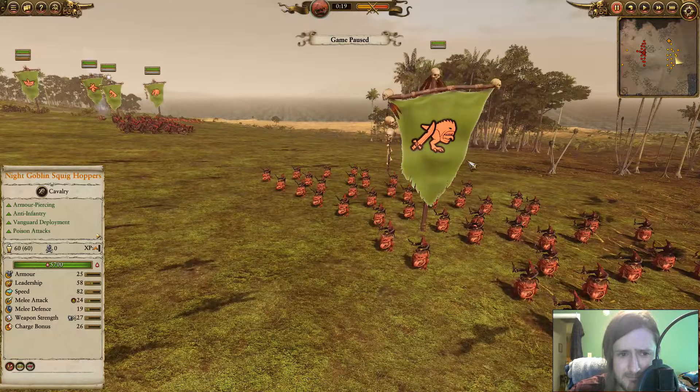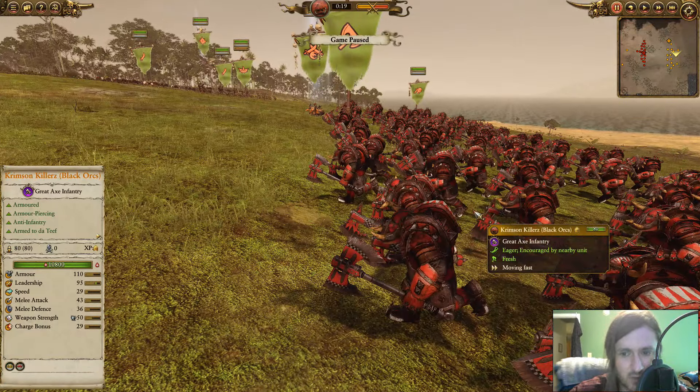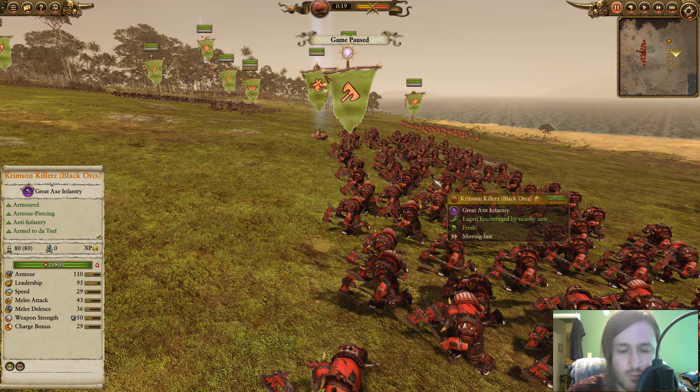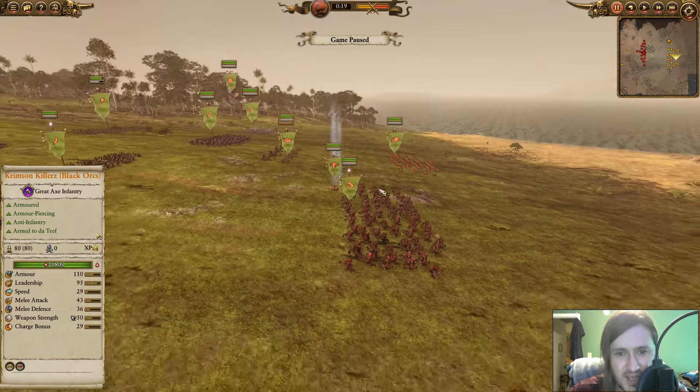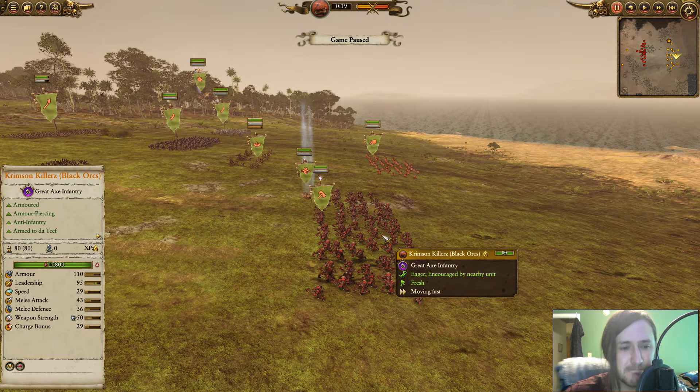The real elites of my army are the Crimson Killers — the Black Orcs. They're in the back to avoid artillery on the approach. You don't want them getting hit by weapons teams. Their one job is to shut down Storm Vermin with halberds and similar elite units.